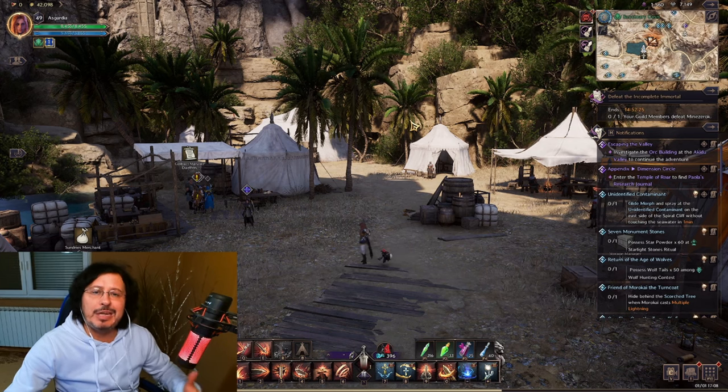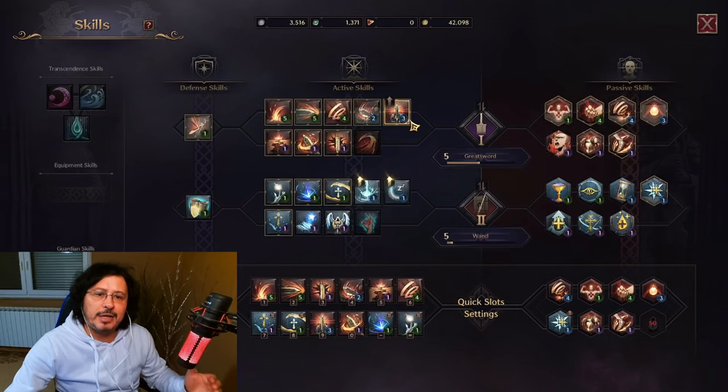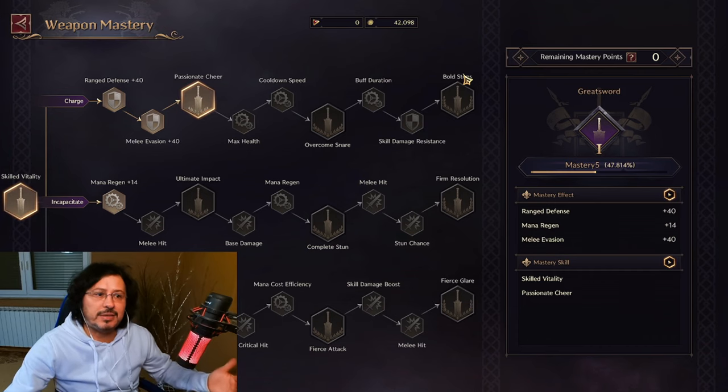Even though you can pick any combination of weapons you want, some combinations are better than others for sure. This is a very important choice — which two weapons you are going to use in the game. Be careful, because in endgame you can switch to an entirely different set of weapons, but your masteries will go to zero. There is currently no in-game system which allows you to transfer mastery from one weapon to another.